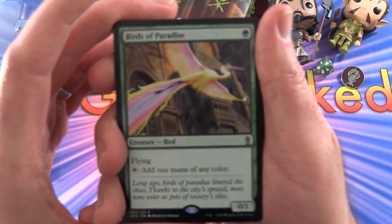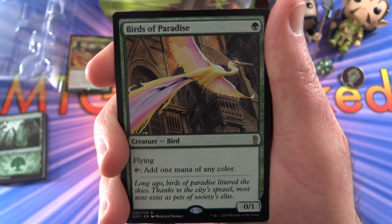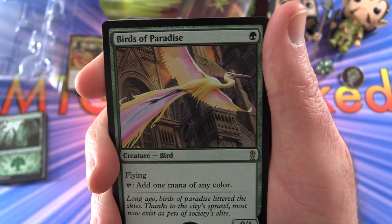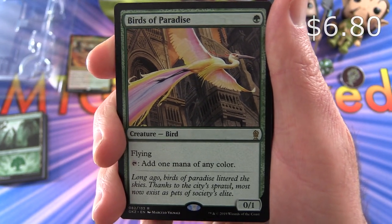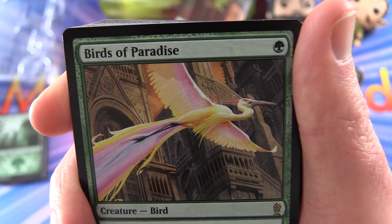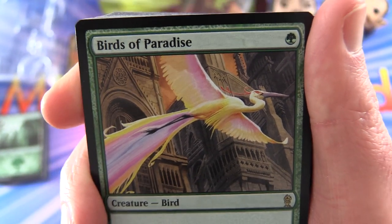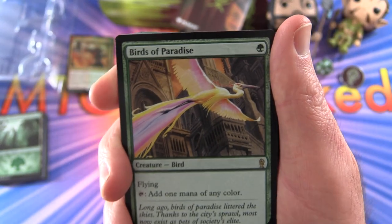Alright, let's take a look at the deck here. They like to load these up with rares and mythics, and it appears this one may be no exception. We have Birds of Paradise — Creature Bird, 0/1 for a single forest, it has Flying, tap it for one mana of any colour. This one goes way back and I really like the artwork here. What is your favourite artwork variant for this card? Let me know in the comments.